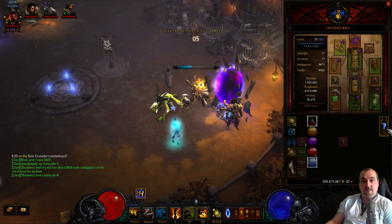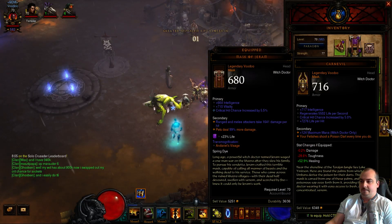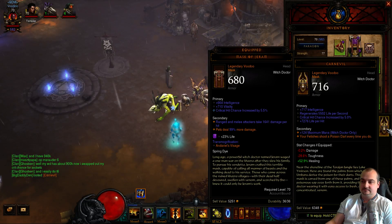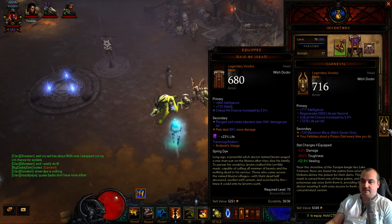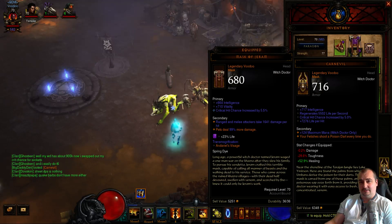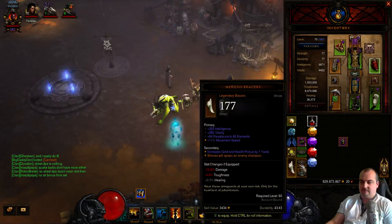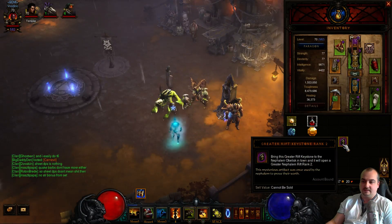So I just quickly checked this helm — you never know, it might be quite nice. Come on, roll with VIT. No VIT — oh well. It does have a socket in it though, so it's not too bad. I've got one better than this in the stash. But you can find yourself some really good loot doing this method. It's a little bit more time consuming, but it works — especially if it's your first time playing through the Greater Rifts to get your gems.